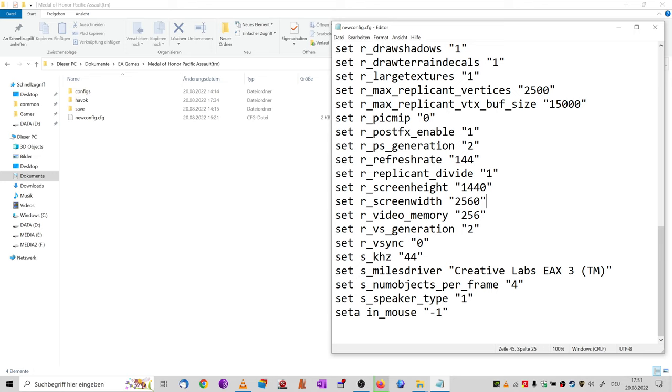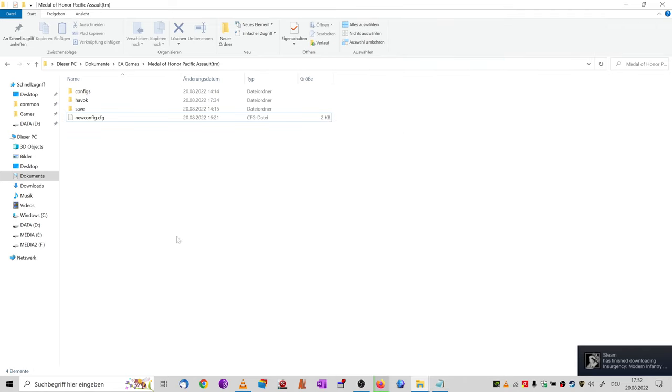I also had severe mouse issues, probably because of my mouse having a too-high polling rate — I have 1000 Hz, which was rather rare back in the day. It was either a command I found on the internet that fixed the mouse for me, or setting a custom refresh rate. The default refresh rate was 60 Hz; I ramped it up to match my screen, but I suspect that setting is the crucial one. Save that config and then boot up the game.